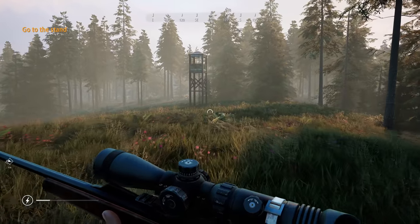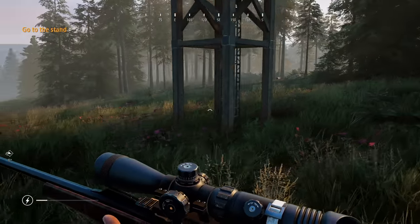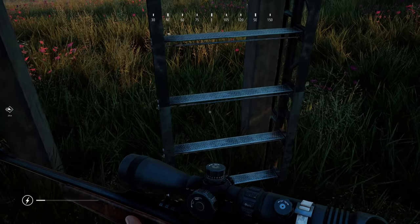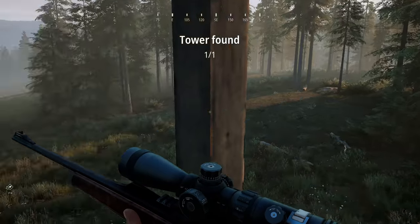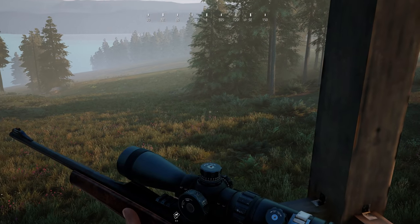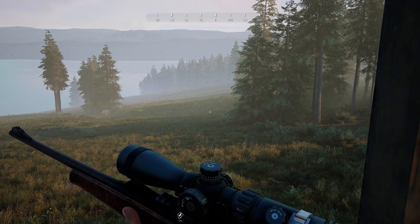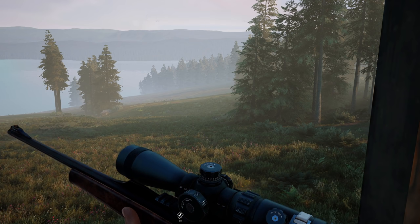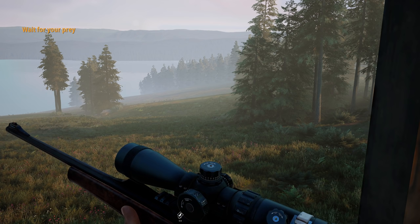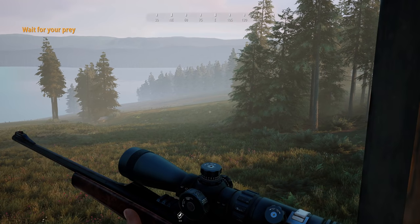We'll get closer to the stand. You can see the stamina bar down at the bottom left - it is weird that you don't always see it. All we have to do is climb into it. The narrator explains: now that you're in a stand it's time to play the waiting game. You don't have to wait in a stand but it gives you a nice vantage point and makes you less noticeable.